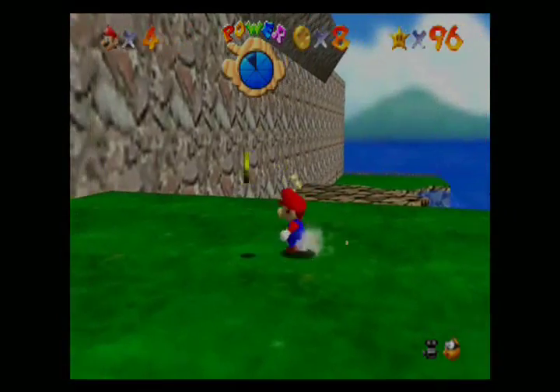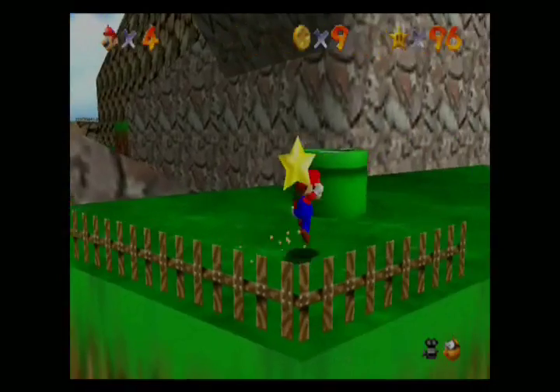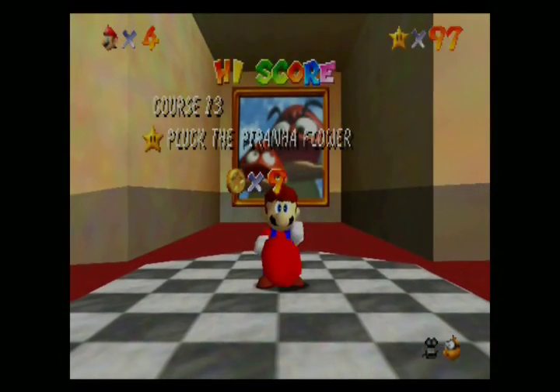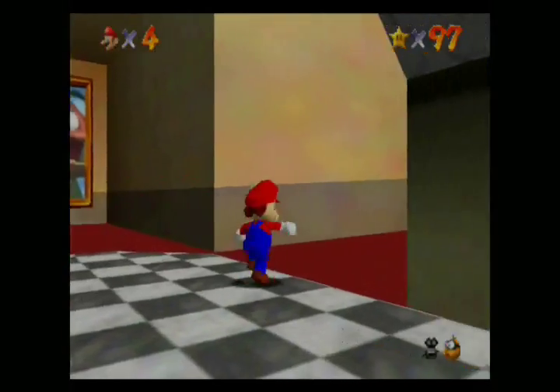Yeah, quite simple — just knock out all those giant piranha plants and there's your star. It's a huge island right here, so just whenever you enter either one of those paintings, you can find those warp pipes and switch between either Tiny Island or Huge Island.